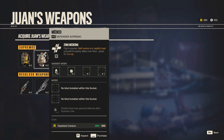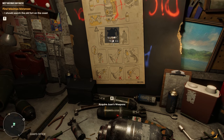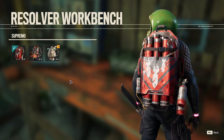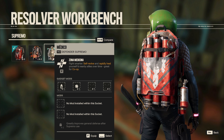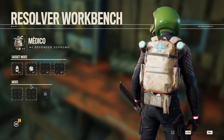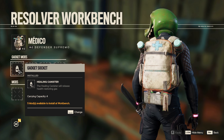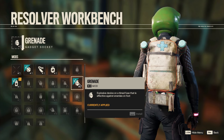This is a pretty good Supremo backpack so that's what we're going to purchase. Apparently if we go down, if we die, we have a self-revive which could be very, very useful. Fight smarter — self-revive and rapid heal yourself and nearby allies over time. Great for co-op, but also great for solo as well. We're going to equip that. I've already got a gadget slot for healing.